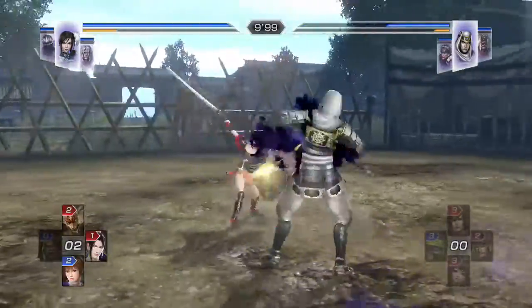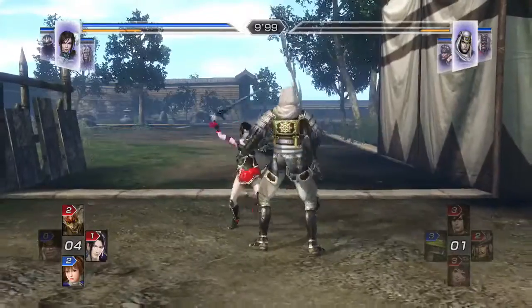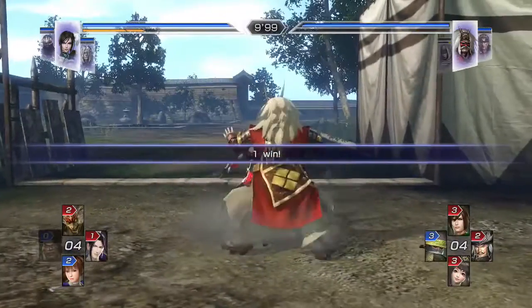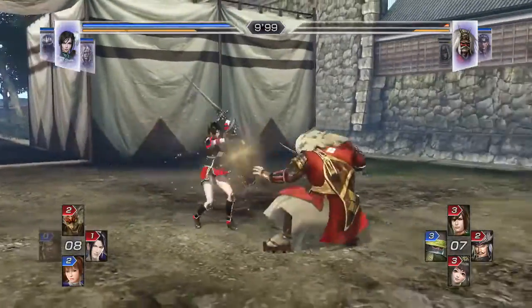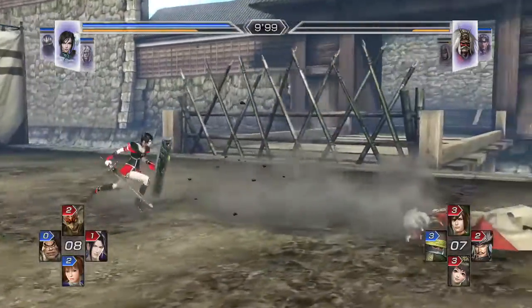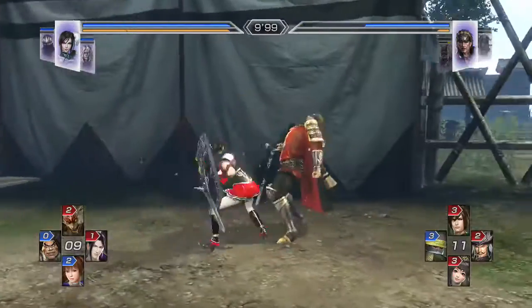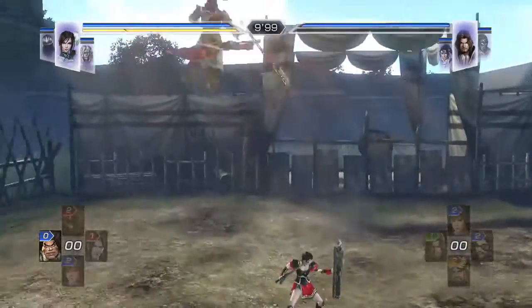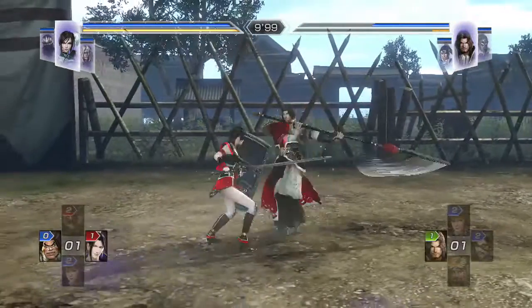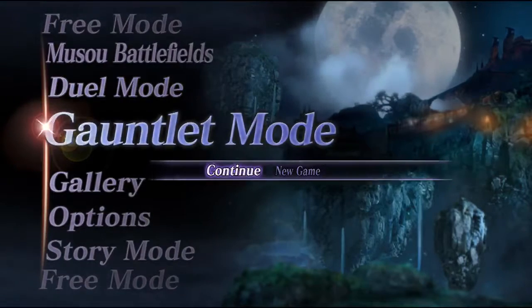The trick to beating this mode is that a team of power types will always do the trick. But if it doesn't, you can use Zing Kai, who has the ability to auto-block with her shield and also block during her attacks, making her a beast for this mode since you're only fighting one enemy at a time and aren't getting flanked. Otherwise, three power characters will work just fine.